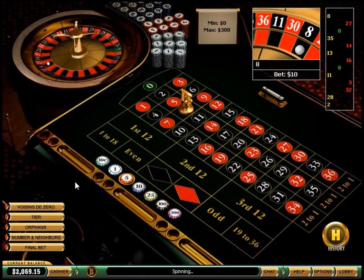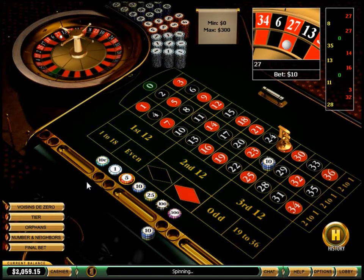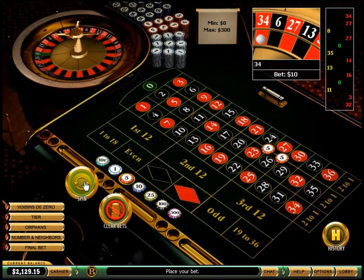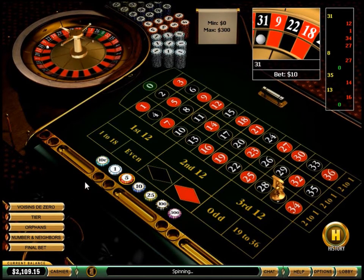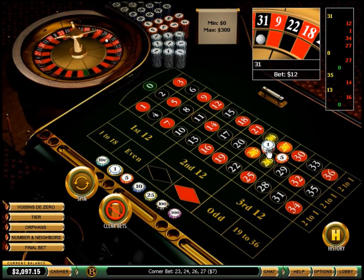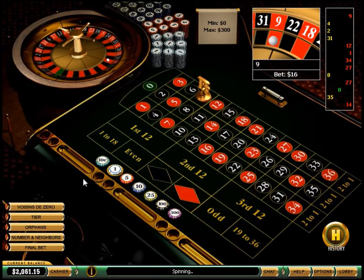8 black, 27 red — player wins. 34 red, 1 red, 12 red, 31 black, 2 black, 4 black, 9 red.